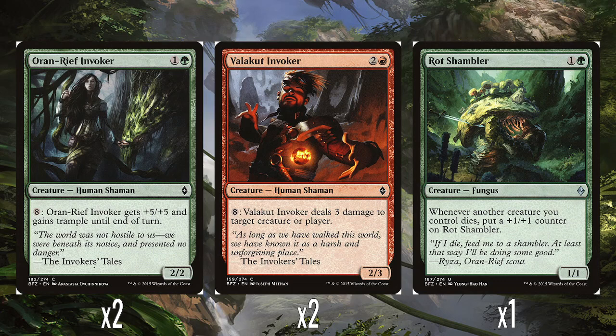Then this feels very out of place: the Rot Shambler — just 1 and a green for a 1-1. Whenever another creature you control dies, put a +1/+1 counter on it. It's not terrible, it just feels kind of out of place in the deck. There's definitely a deck in the next set which uses this a lot better — it's all themed around sacrificing Eldrazi Scions. In here it doesn't feel like it's meeting its full potential, because you've got big creatures that aren't dying as often and you haven't got sacrifice effects. It feels like it was here just to fill space a little bit.